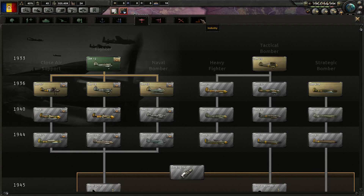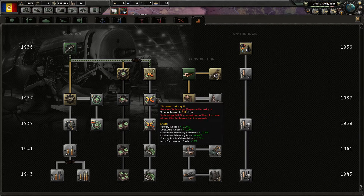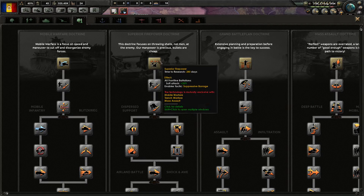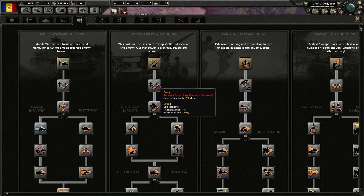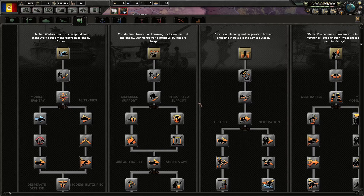But I think that's a bit premature, especially since we will be switching to those techs very soon. What doctrine do we want? We will have, if things go properly, we'll gobble up most of the Balkans. We will have a very decent amount of industrial capacity compared to our population and manpower. I think simply going for superior firepower is the better option here.